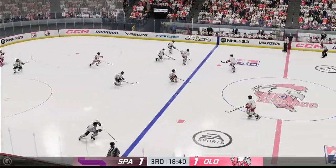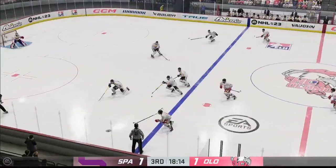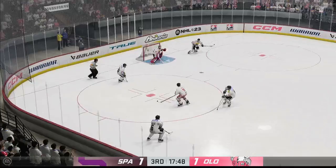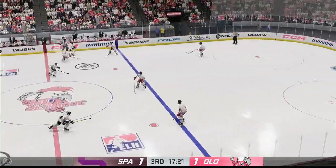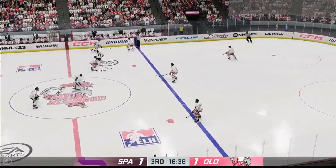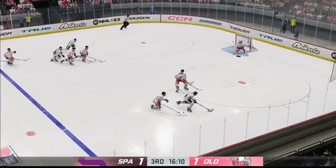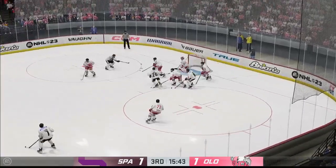Sparta's got the puck in their own end and they continue to apply pressure, but couldn't find the intended receiver. Sparta's got it in their own zone. A head of steam now towards the front. Taken by Kittany. Takes the feed in the middle of the neutral zone. Across the line along the left wall. Frogs on the attack. Quick pass to Stabowski.